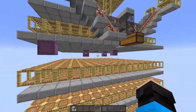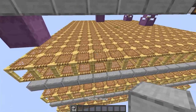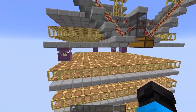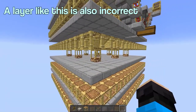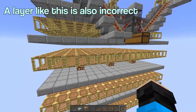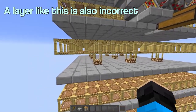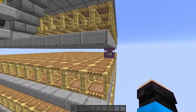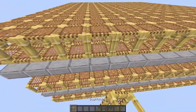If you have shulkers stuck at a certain layer and it looks like this, then this is a building error. There should only be a one block gap between the scaffolding and the slabs above. The extra gap will also prevent the shulkers from teleporting from the cramming chamber to the middle. If there's no extra gap but it's still stuck, you may have forgotten a scaffolding at that point.